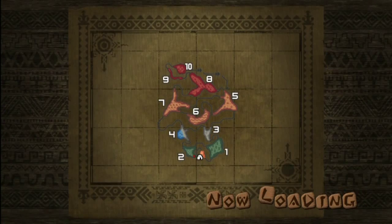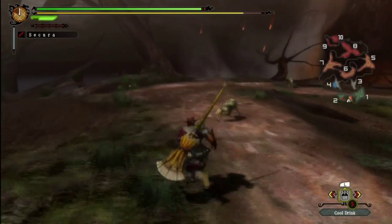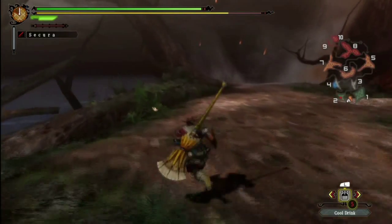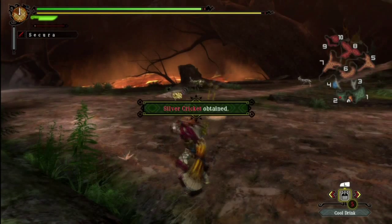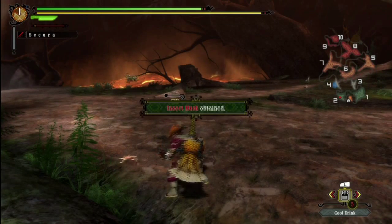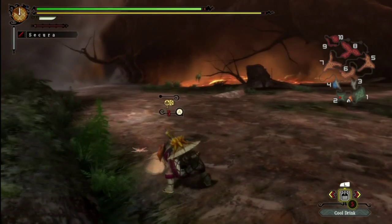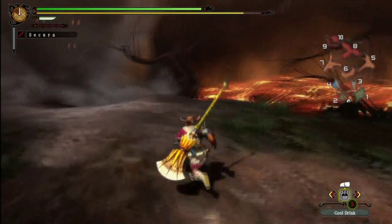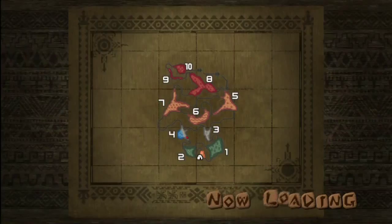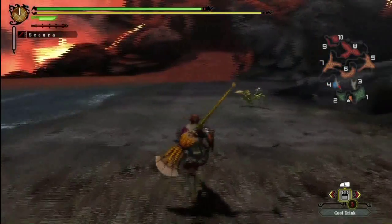So as you can see, the Volcano has a fair amount of areas. And cool drinks are pretty much a must here, in areas 5, 6, 7, 8, 9, and 10. Without cool drinks, you will lose a lot of your health hella fast. Also, if you bring pickaxes to the Volcano, you will always get some good stuff, because there are so many mining spots in this place.